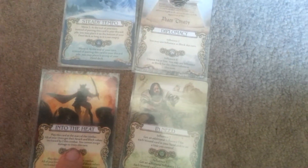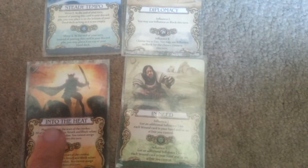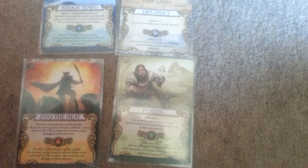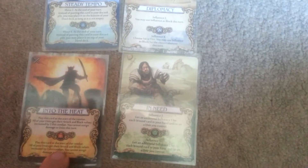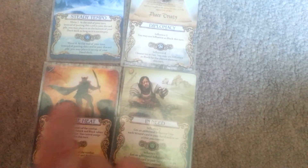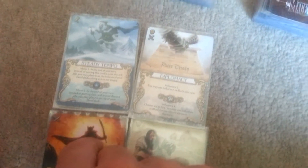Into the Heat says: play this card at the start of combat. All of your units get their attack and block values increased by 2 this combat. The only catch is when you assign damage, you can't wound your units — they don't take any damage. But their attack and block goes up by 2. If you charge it with red mana, all of their attack and block values are increased by 3. It's a very good card if you have a lot of units and you're about to start a combat where your units are helping out.